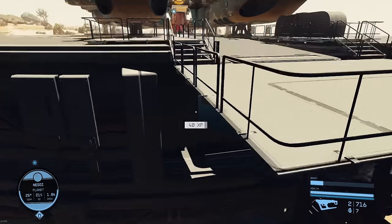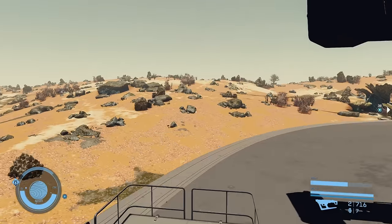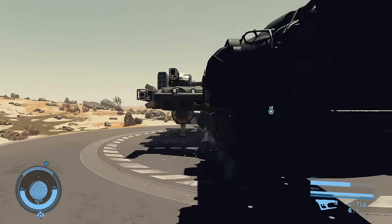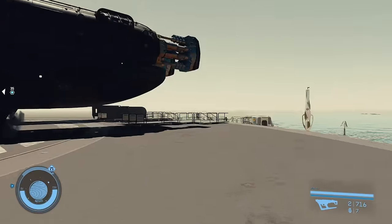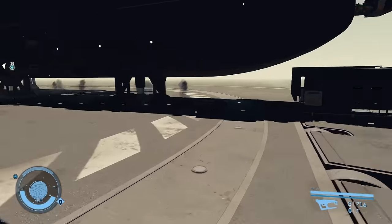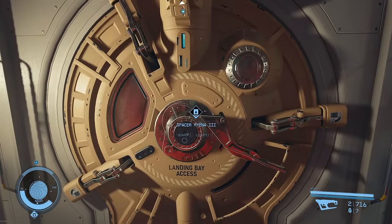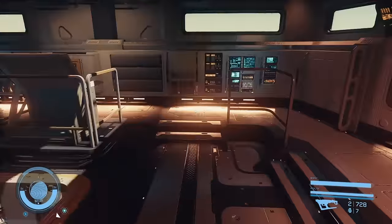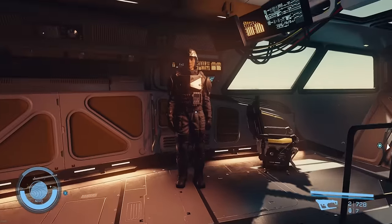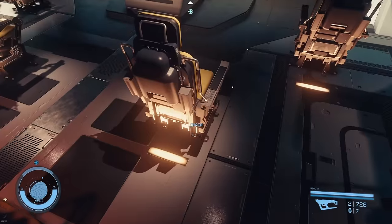We found a ship landing site and it had a nice top of the line tier 3 combat ship — no space combat required. Keep in mind, this is one of the original tactics that's been in the game for a while: if you find a ship landing site and there's a ship there, you can capture it. There was also, for some unknown reason, a security person on the ship who wasn't there when we took it over.